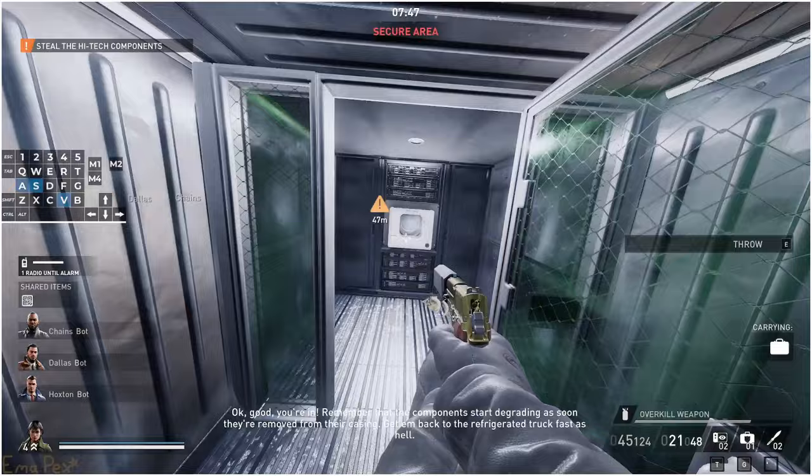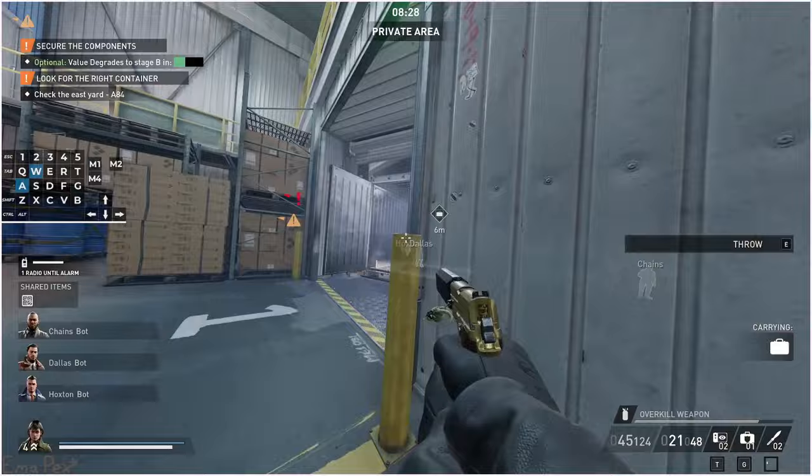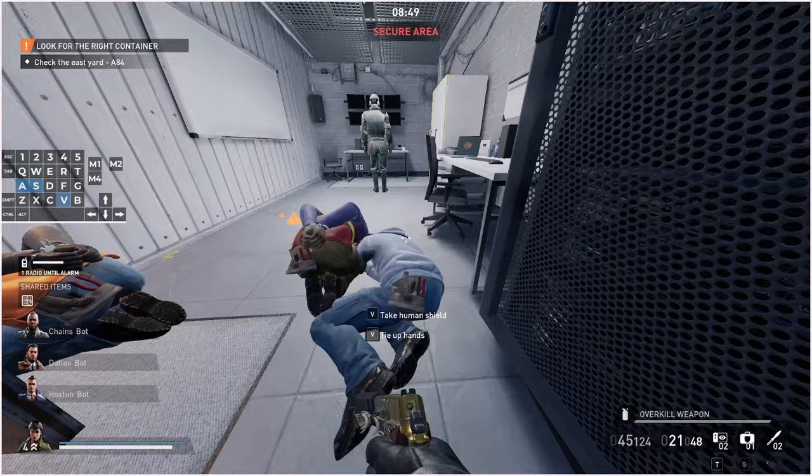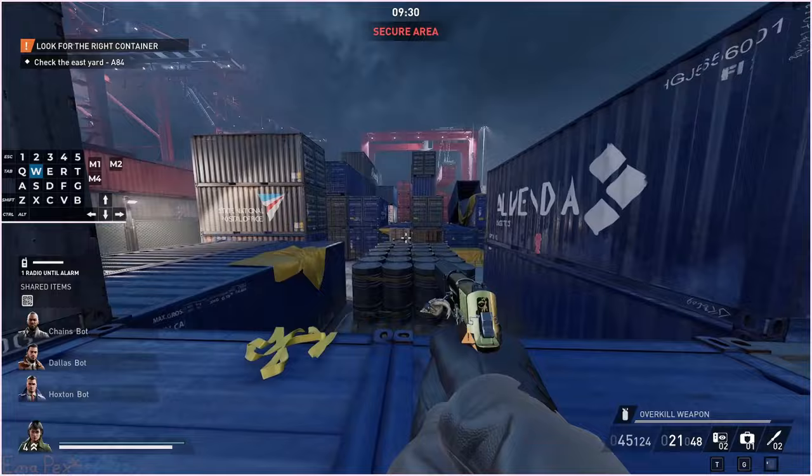It doesn't matter if the guard that walks through the door is nearby because eventually he's going to walk through that door and trigger the bug. In this particular run I think he gets alerted by it and the bug triggers instantly. But if that doesn't happen — sometimes he just stands inside the door and it's really weird and buggy — just leave it. Set up the zipline, start doing the objectives in the second half of the map. At some point he's going to walk through the door again and when he does, it's done. As long as you don't use that door again, you don't have to worry about it — the bug's already set.